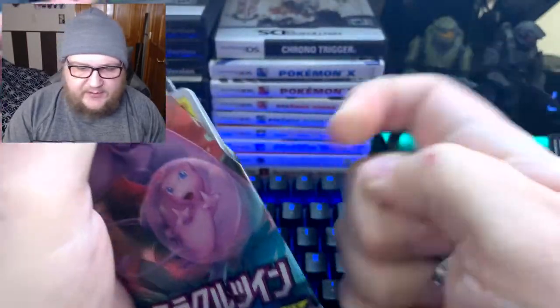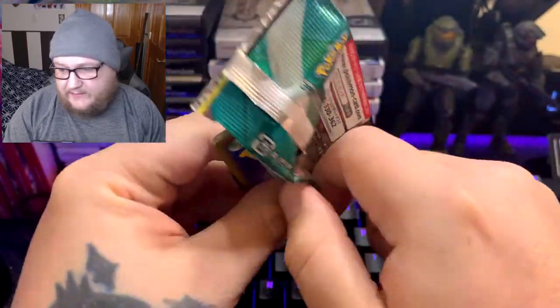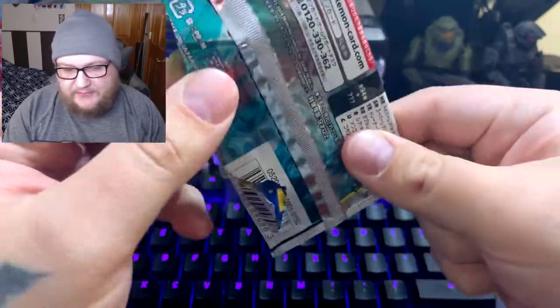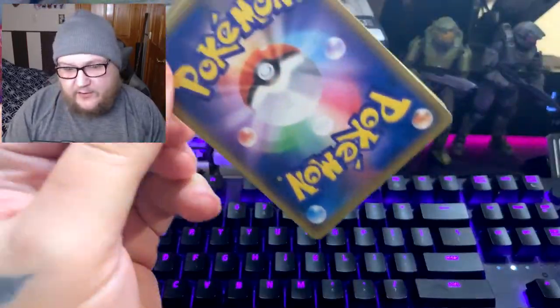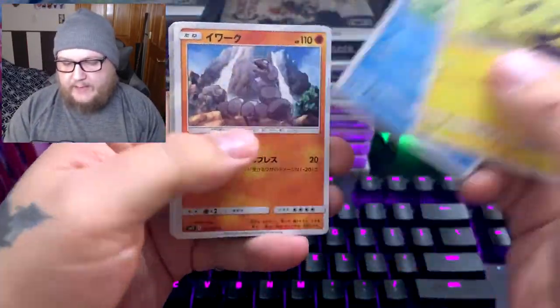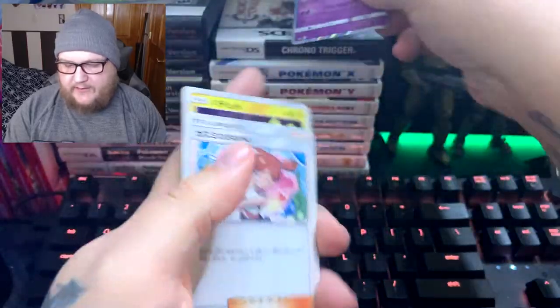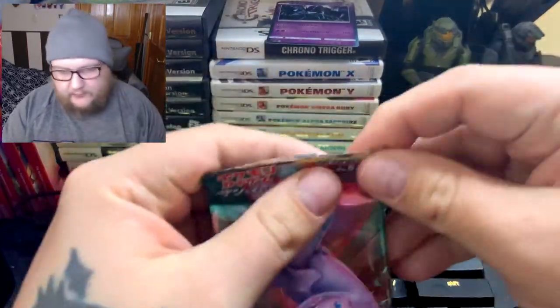A lot of this set is focused on Mew and Mewtwo, which is great because these are some of my favorite Pokémon. I'm glad I get to see them some more. Hopefully there's a certain card I want to pull. And that — I think that's Necrozma — that is our rare holo.